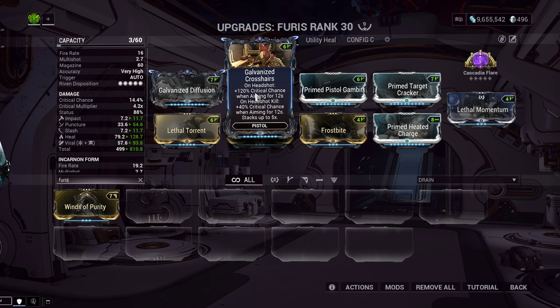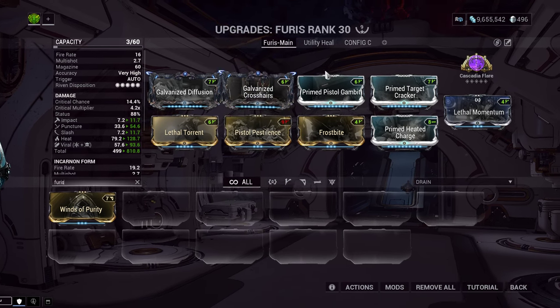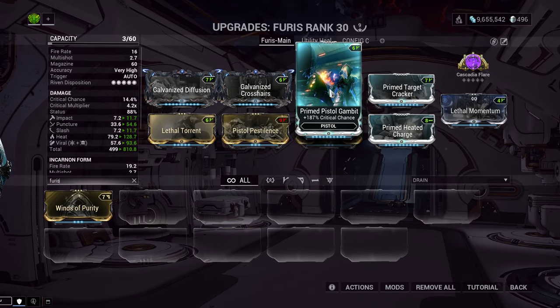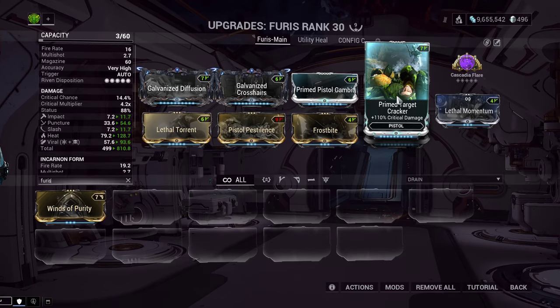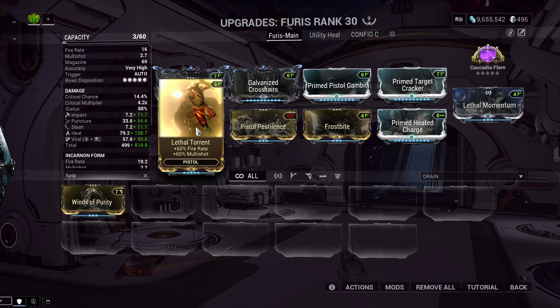It'll be about 80% oranges and 20% yellows. Without a full stack, you'll be roughly 50-50 oranges and yellows. Primed Pistol Gambit for Crit Chance, Primed Target Cracker for Crit Damage, and Lethal Torrent for Fire Rate and Multishot.